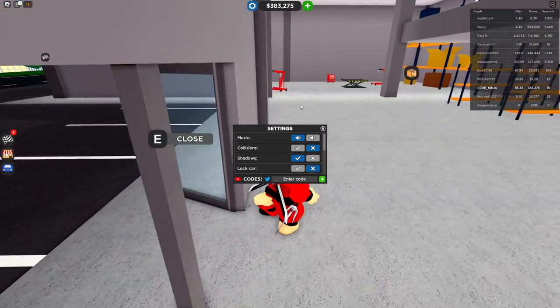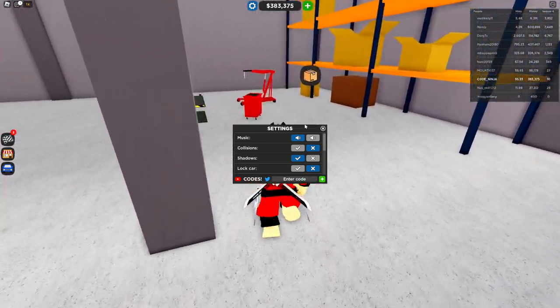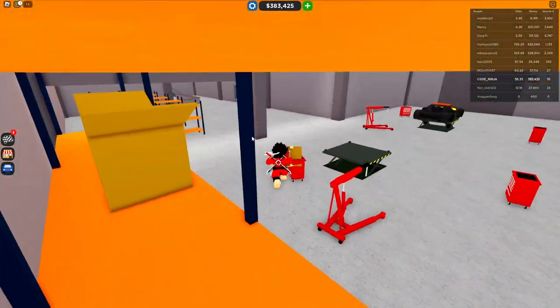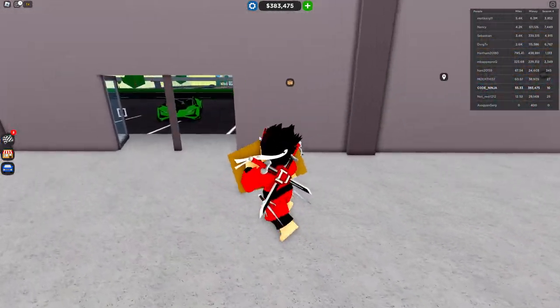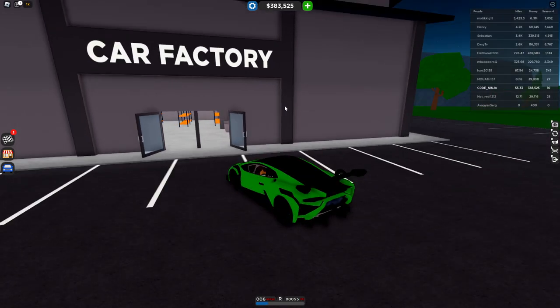Guys, I'm going to this warehouse. I don't actually know what is going on here, but I'm going to grab this mysterious package inside this warehouse. I really want to know what this package is for. No way, I just got a package! This is probably some sort of illegal stuff. I'm gonna deliver it to the secret location within Car Dealership Tycoon.